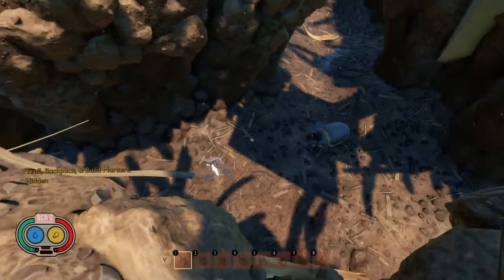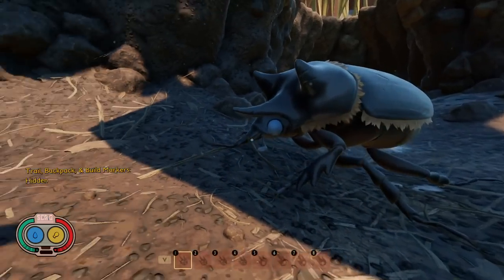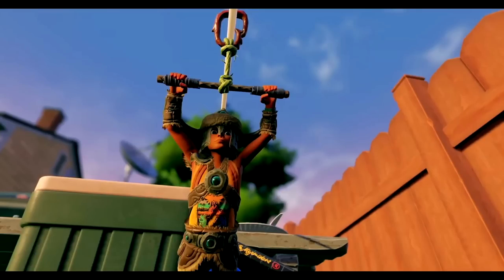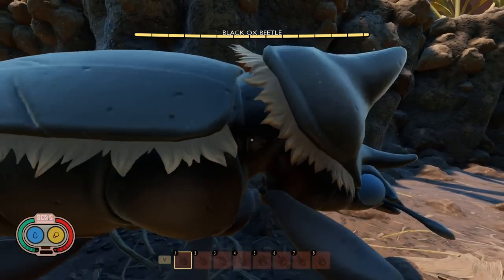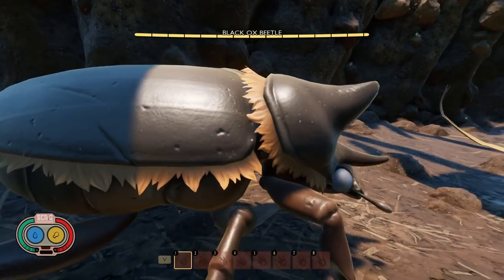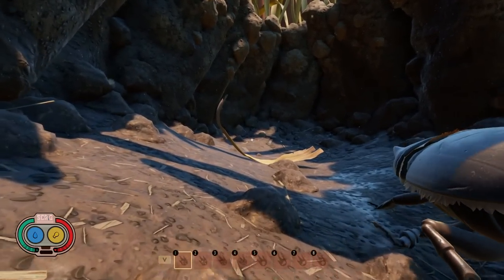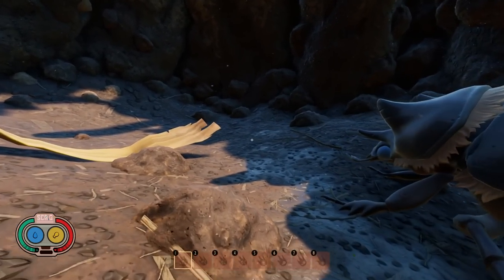So we're going to hop down here, and I'm going to create a mode so they're not going to attack me. You're going to notice that the coloring here looks pretty similar to the coloring from the armor that was shown in that release trailer. You can see that the hair on the black ox beetle looks very similar, as well as the underneath part here. I do believe that armor is going to be called black ox armor.